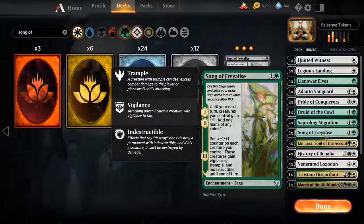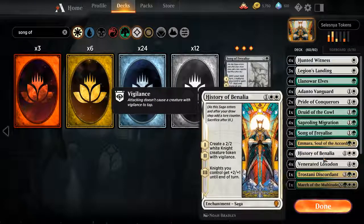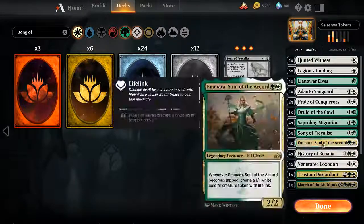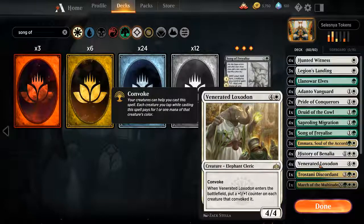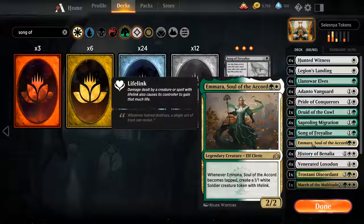I did not ever read this card before because I looked at it, I saw that it was an uncommon, I saw that it made your creatures tap for mana, and I was like — if you're playing green, a lot of your creatures are going to tap for mana anyway. Didn't even read that last part, and my god, I just ignored the best part of it. Emmara, Soul of the Accord — she is the handler for Venerated Loxodon. Her and Loxodon go together incredibly well. Tap her to Convoke, she gets a plus one, plus one counter, and creates a Life Linker. So as a 2-drop 2-2, also good.